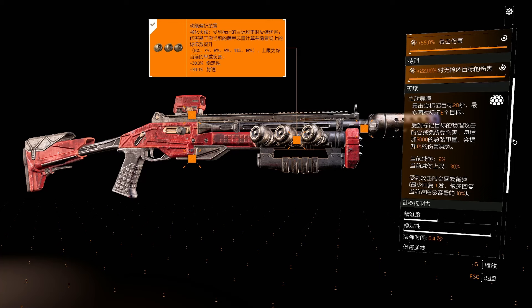There's also an active barrier mechanic: critical hits mark the enemy target for 20 seconds, and up to six targets can be marked at the same time. When subjected to physical attacks from a marked target, damage to you is reduced. For every 8,000 increase in total armor, the damage reduction increases by 1%, currently sitting at 2%. There appears to be an upper damage reduction limit as well, so by hitting enemies and stacking up you can basically make yourself more tanky. It's definitely a tank-style gun.